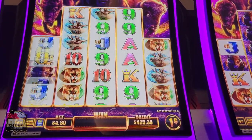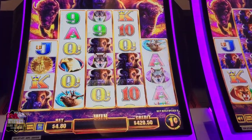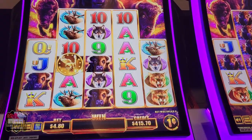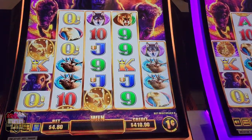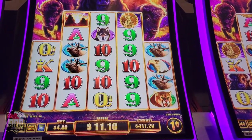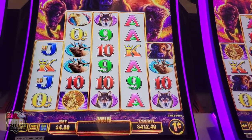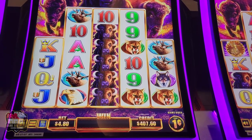$24 on a quick hit — is that what it's called? Two coins — can we get it? Nope. $11. All right, we're still at $400, so we haven't lost our money yet.